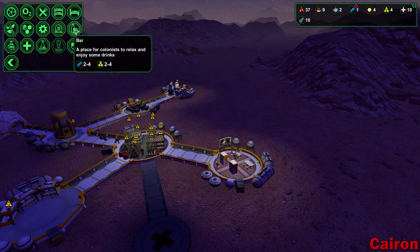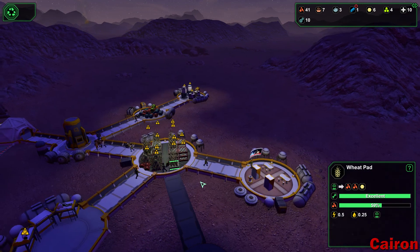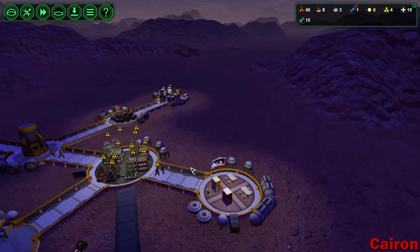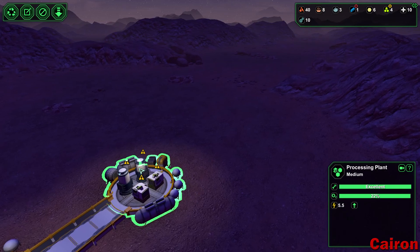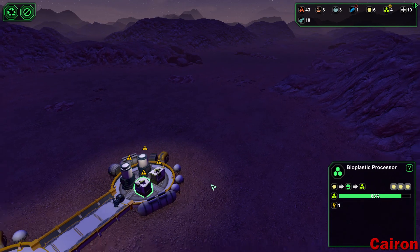I can't remember what you do with the bar — like what they use to actually produce alcohol. Oh, it's probably starch, or maybe wheat. Maybe it uses wheat and makes a beer out of it. Mead is honey, not wheat. Wow, we have a lot of starch stacked up.